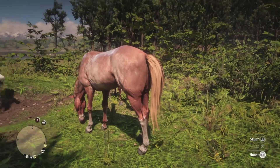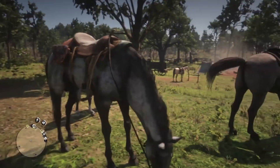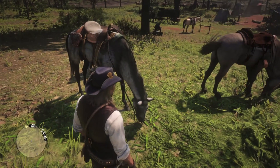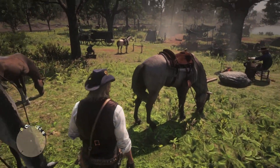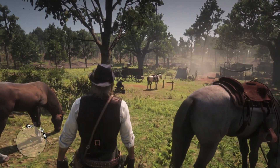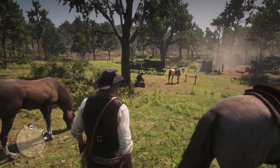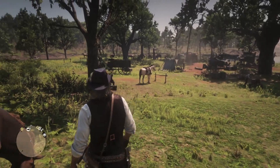Here's a random Tennessee Walker, a pretty red roan with a strawberry blonde mane and tail. You can also see Arthur's buttermilk buckskin Kentucky Sadler across the way, but I don't want to go near him right now because I'm not interested in fishing with Javier anytime soon.